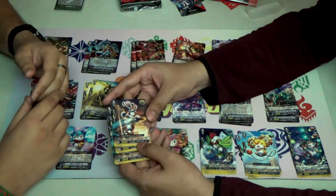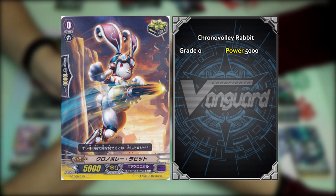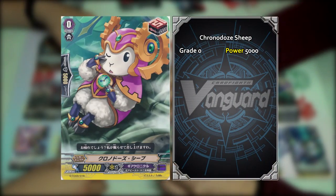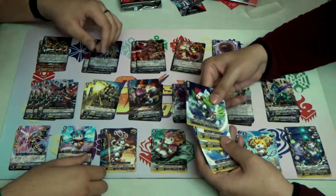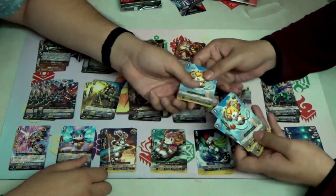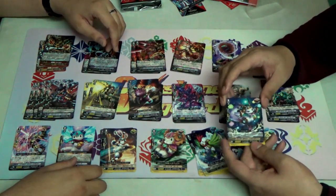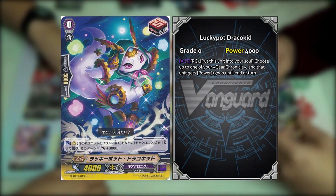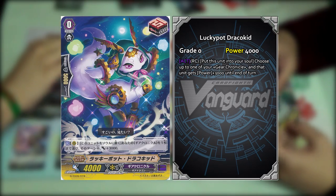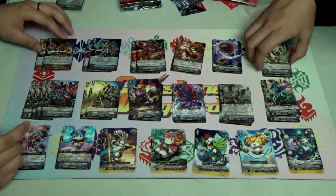Starting off, we have the critical trigger, which is Chrono Blo Rabbit — four copies of that. Then we got two copies of the draw trigger, Chrono Dose Sheep. Then the stand triggers — four copies — this is Chrono Himelecon. The heal triggers, which is Chrono Cereby Hamster. And the last trigger is a reprint, Lucky Pot Dragon Gate. Its skill: active — move this unit to soul; if you have a Gear Chronicle Vanguard, choose one of your Gear Chronicle units and they get plus 3k.